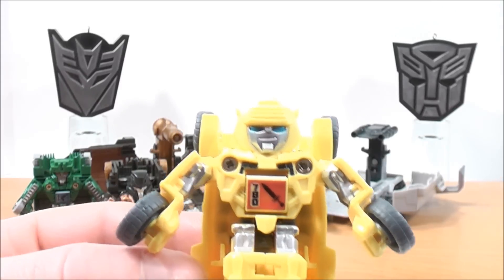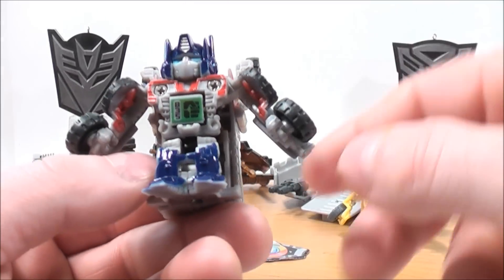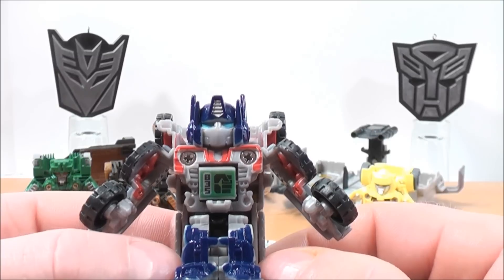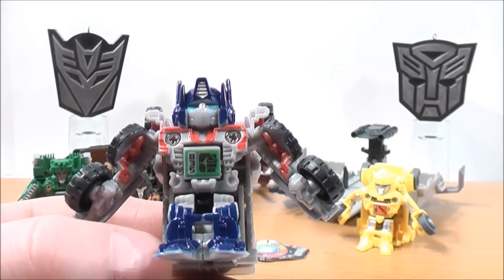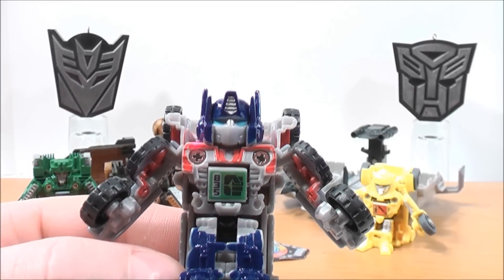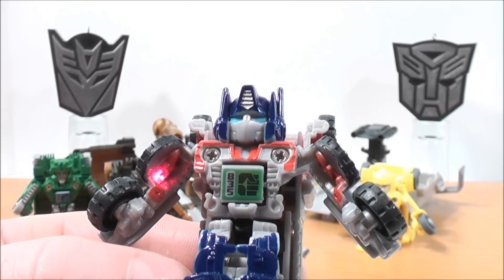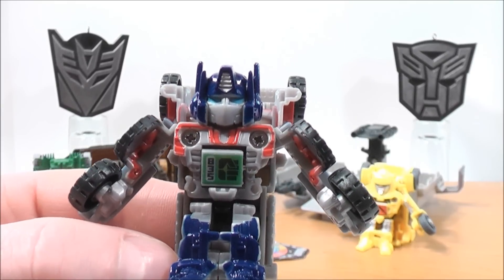Now we'll move on to Optimus Prime. Again, the nice head mold looks so G1 accurate. He has some blue detailing around the helmet, some silver detailing in the middle, and some blue detailing on his legs on both sides. Some red detailing around the chest area, and on the inside of his arms some red detailing as well. Pretty cool.